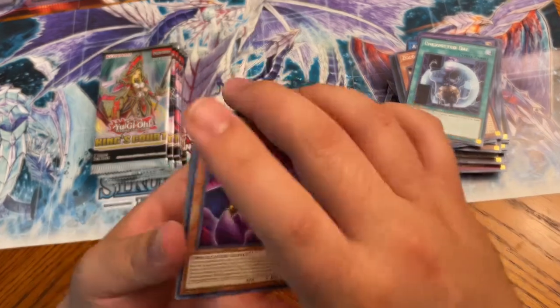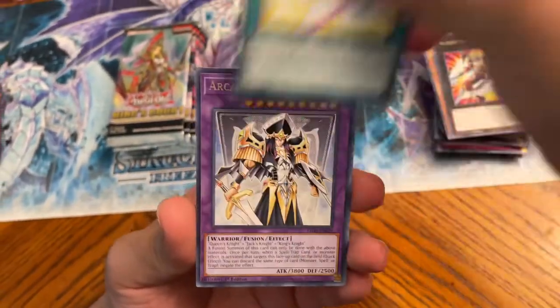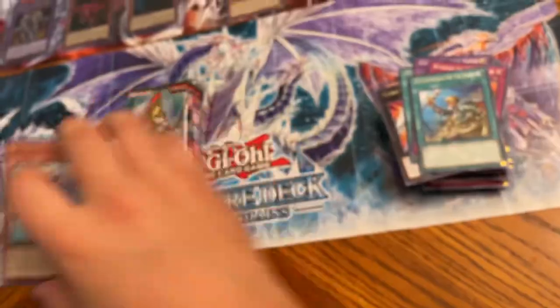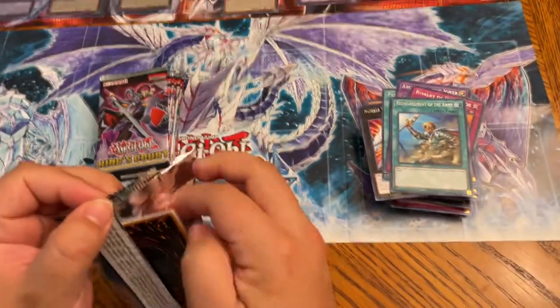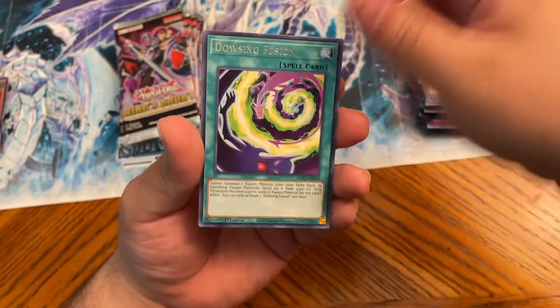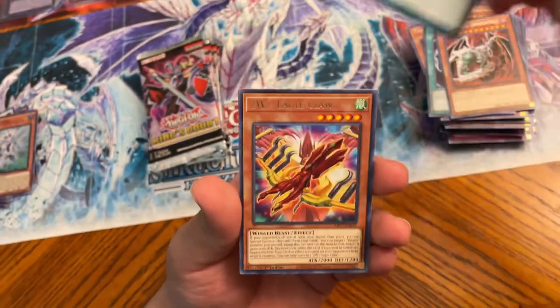I pulled Slifer on the top of the left side, which we didn't film. I pulled Slifer in a CR. Utopic, pendulum, Arcana Knight, Rivalry of Warlords — you still really want that CR. It'll come; we got a whole case. Although we've seen very low amounts of people pulling it, so hopefully not our case, but I'd like to see a Lightning Storm or CR.